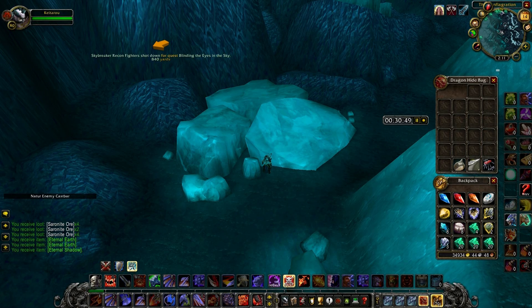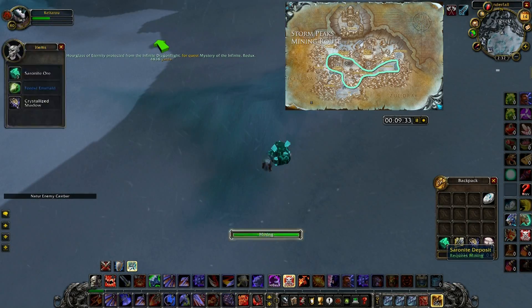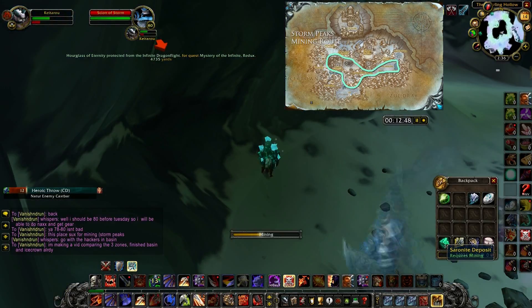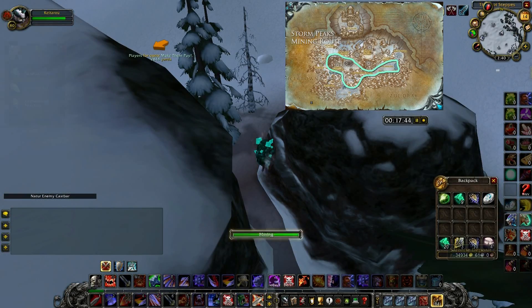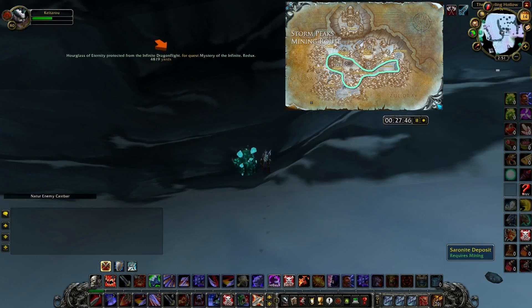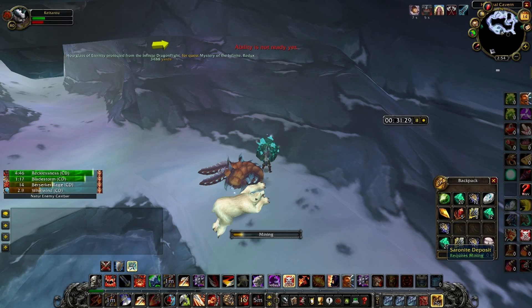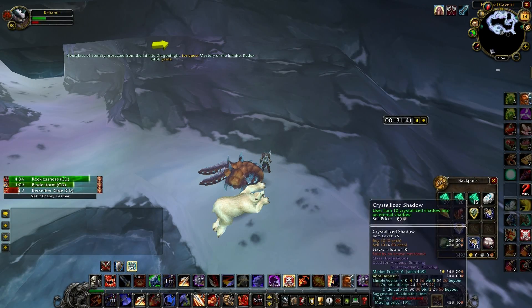And now for the last place, Storm Peaks. This one was the most annoying. Just like Icecrown, it had a lot of high elevation places and was difficult to have a smooth route. The caves seemed to be the only decent place for nodes, but even that wasn't that great. The only plus side is there was no competition. In the end, I mined up about 230 gold worth of stuff.